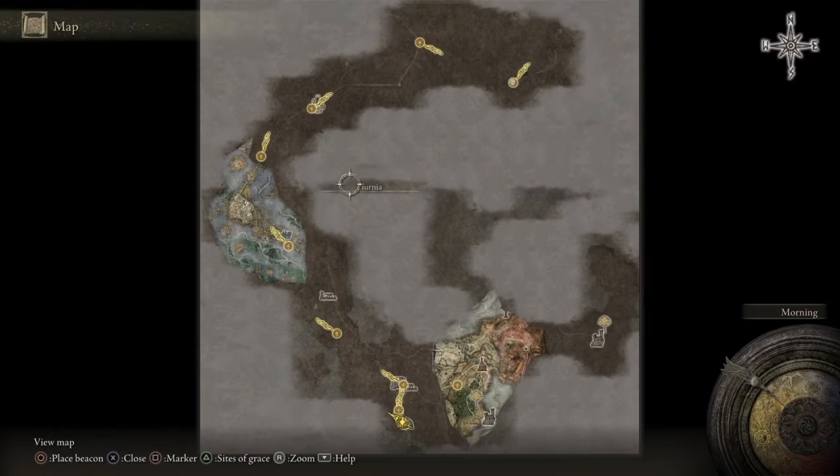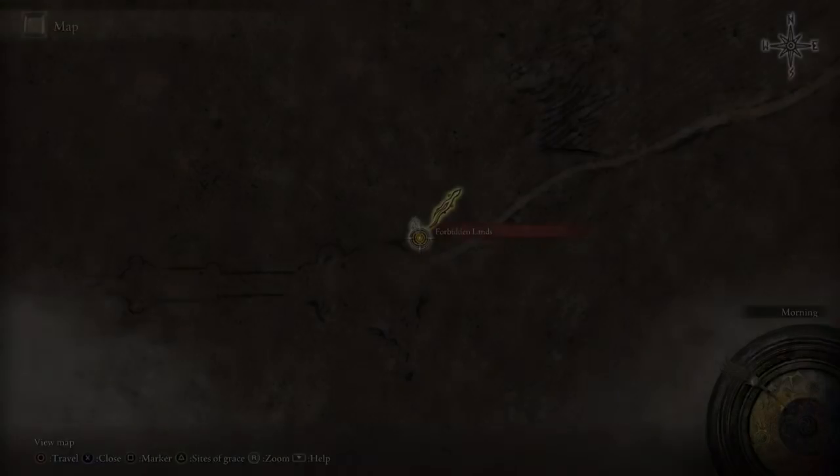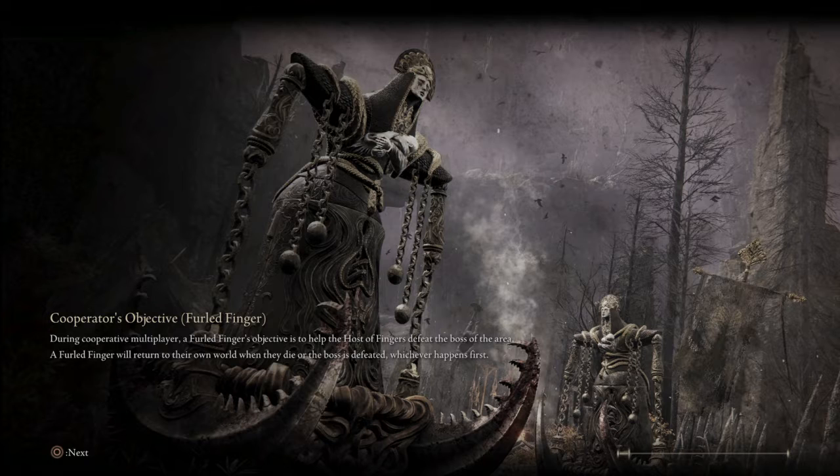So you know it's an effigy, and if you go here, it works in everything. You don't need to have it on a specific effigy — I mean, summoning pool. You can find it at any summoning pool. As long as — as soon as you pick it up, it disappears.